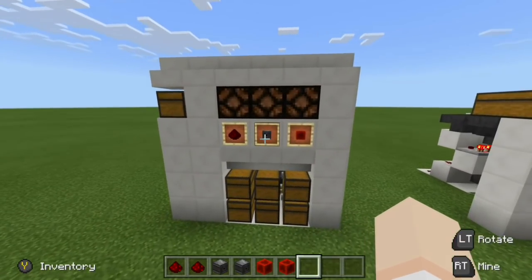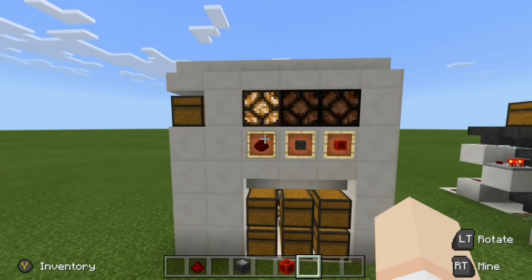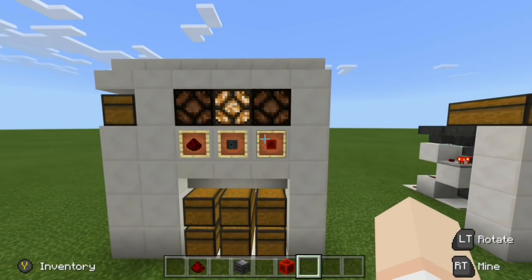So we have redstone, we have observers, and then redstone blocks. We're going to place in 11 redstone dust, 11 observers, and then 11 redstone blocks. Right now our redstone is filtering in, and then once that's done it'll switch to our observers, and then once that is done it'll switch over to our redstone blocks, just like that.